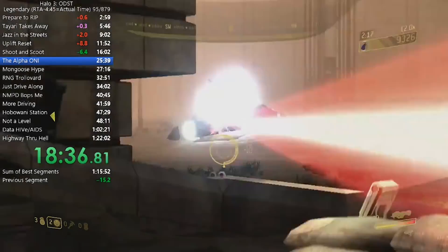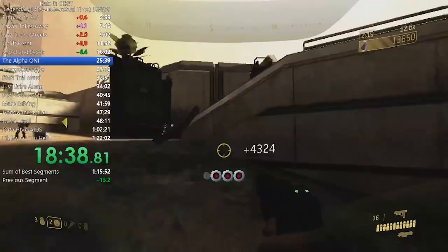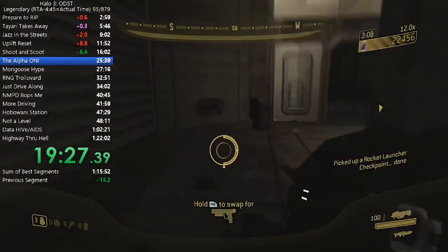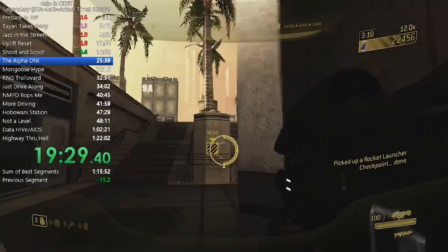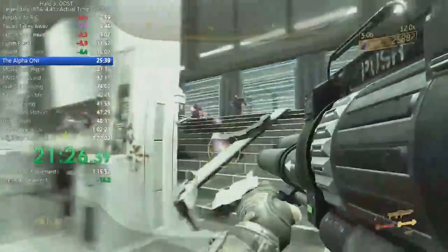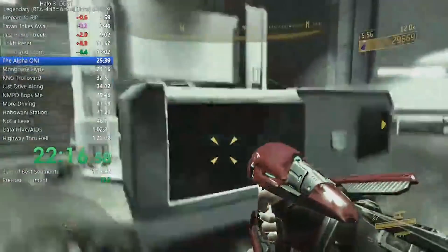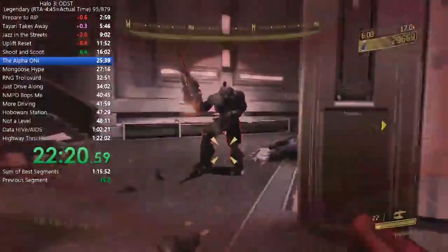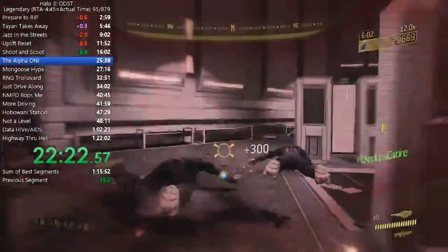Knowing what sandbox of weapons are available can be incredibly useful here. We see Heroic Rob use a Spartan Laser and Rocket Launcher to prepare for the area after going into the building, which are really helpful for spawn-killing a bunch of enemies when they run through. The brutes can be a little scary as they spawn in groups of three, but with some careful precision you can survive through this section.